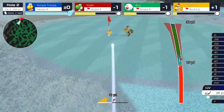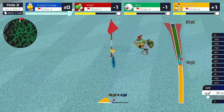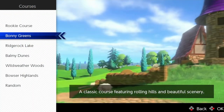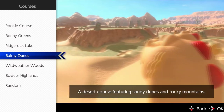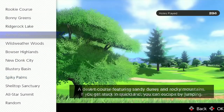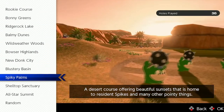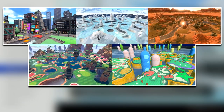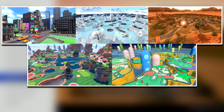But what about the maps and the game modes? We'll start with the maps. At release, there were 6 maps in total: the Rookie Course, the Bonnie Greens, Bridge Rock Lake, Balmy Dunes, Wild Weather Woods, and Bowser Highlands. And since launch, they have released 5 more maps: New Dong City, Flustery Basin, Spiky Bombs, Shelltop Sanctuary, and All-Star Summit.